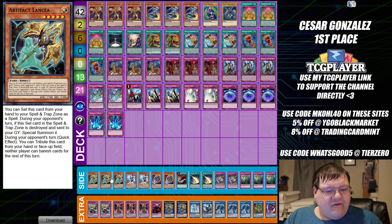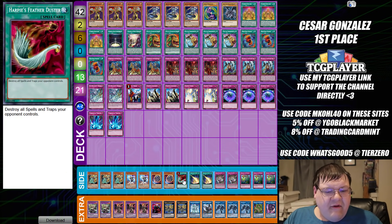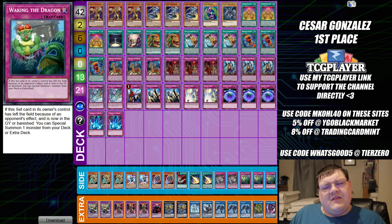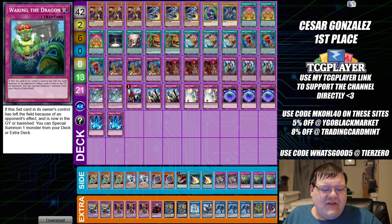Pretty standard stuff. Side deck: triple Lancer, two copies of Phantasmal Lord Ultimitl Bishbaalkin, two Nibiru, one Harpie's Feather Duster, two Lightning Storm, two Evenly Matched, and triple copies of Waking the Dragon. That wraps up Cesar's first place VIP qualifier. All things considered, I think this is a pretty good stance on the metagame.